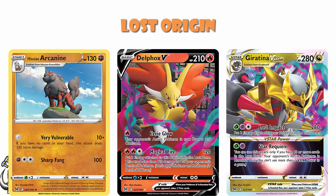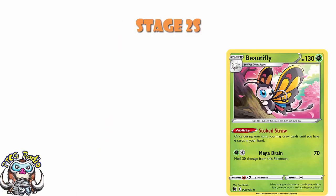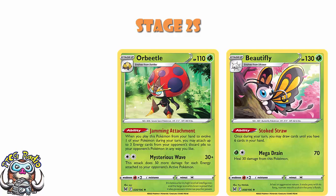Now there are a few Stage 2s which I do think are kind of interesting, but I'm not putting them on the list because they're Stage 2s. So for instance, we've got the Beautifly that lets you draw until you've got 6 cards in hand — good, but it's a Stage 2. We've got the Orbital which has got a really nice ability that lets you attach free energy cards from your opponent's discard pile to your opponent's Pokemon in any way you like.